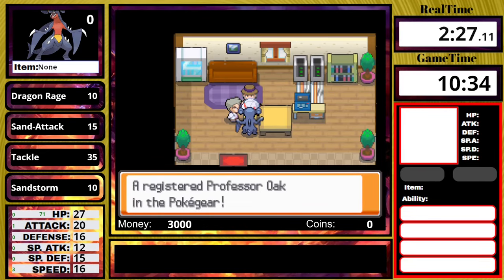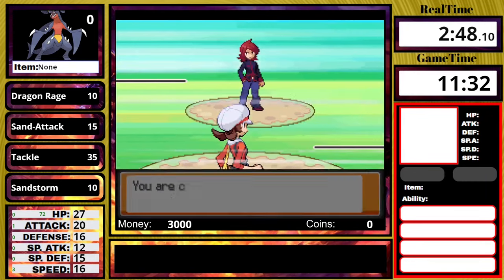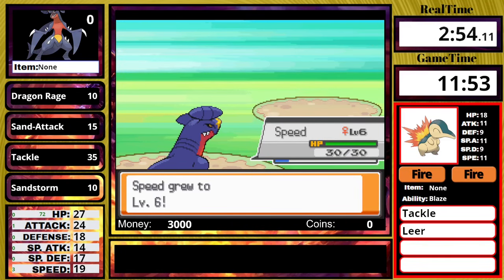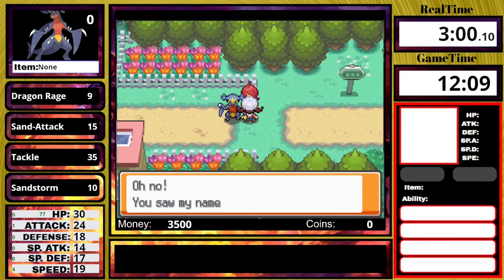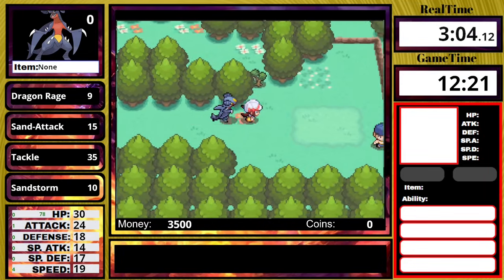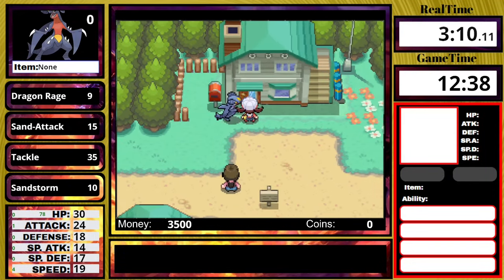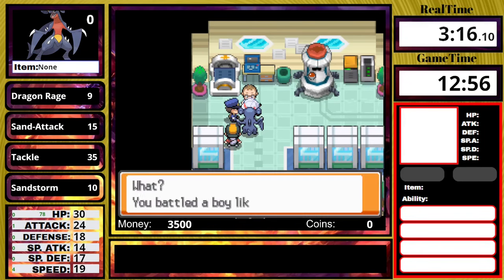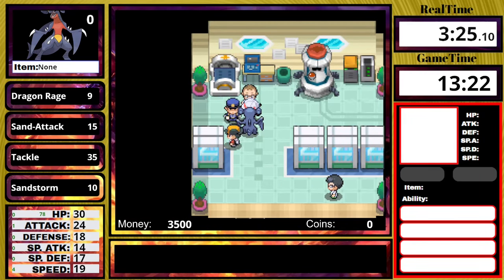With all that information out of the way, let's continue on with the run. You guys may have noticed that unlike my previous HeartGold videos, I now have a fully functioning Game Hook overlay with HeartGold. This means you can now see enemy Pokemon stats, my moveset update in real time, the PP, my stats, friendship, vitamins, held items, and the game time. If you're wondering why the game time looks off compared to real time, we have not found where the milliseconds are kept in the game's memory, so we just have seconds, minutes, and hours.